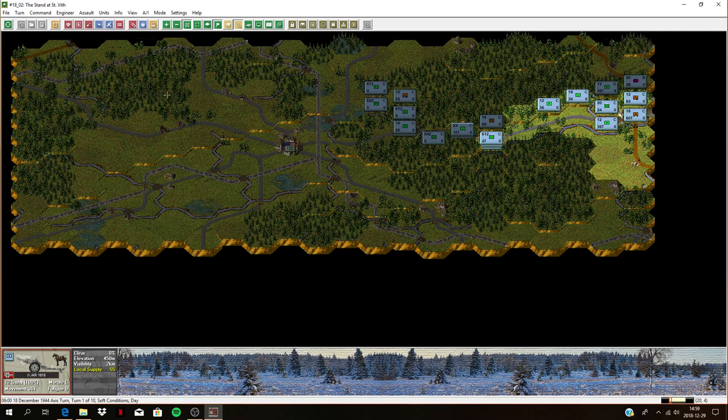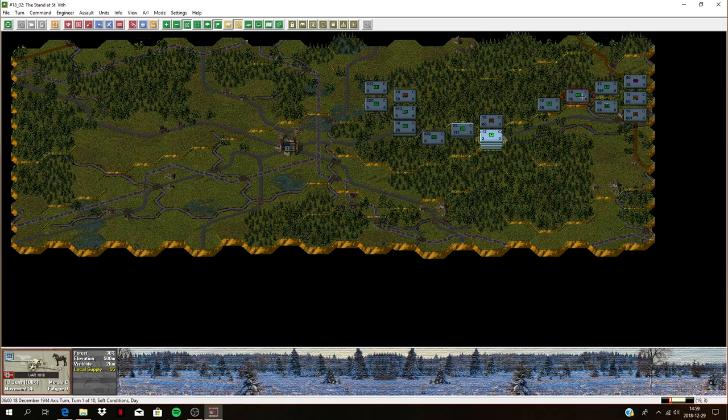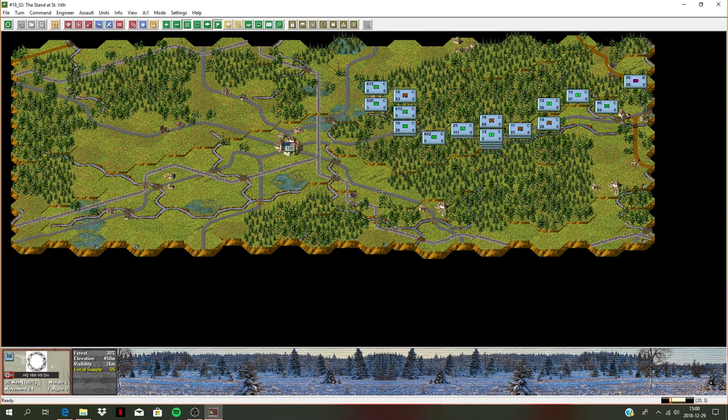Those guns are in travel mode — maybe they can fire in travel mode, not sure. Actually I should probably deploy them closer. Using the save movement cost option, I can move them all the way up and deploy them there. Set up required — so they're setting up now. With these anti-tank guns, let's get them in travel mode and move them up. These guys are already in travel mode. Let's get the Nebelwerfers positioned and deploy them. I'll leave the headquarters there. Okay, moving up — let's see what happens. End the turn and save.